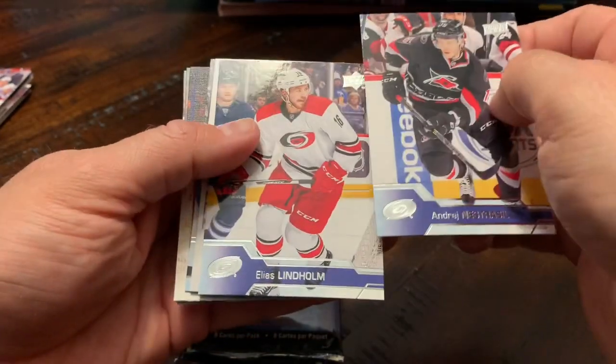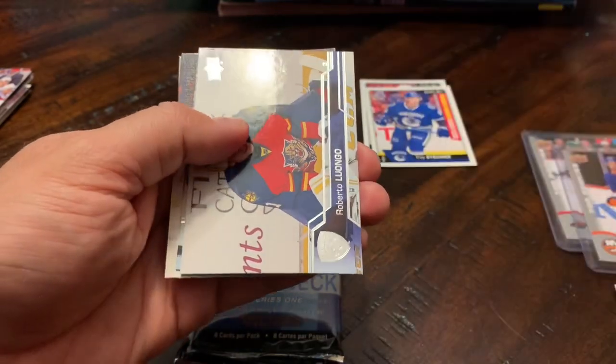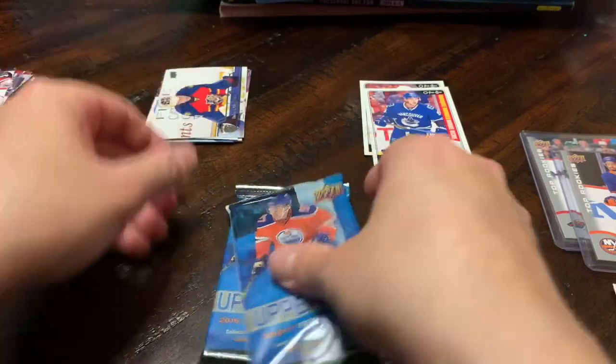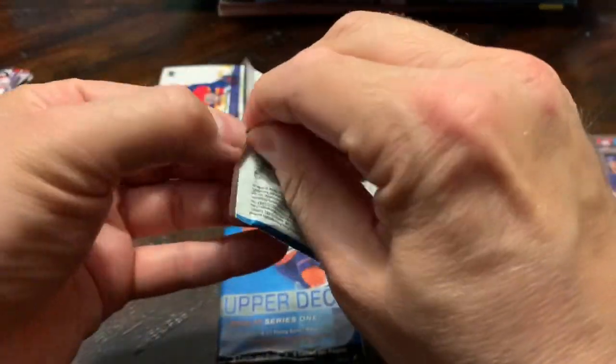Andrei Nestrasil, Elias Lindholm, Roberto Luongo — and we got a young gun here, we'll save that for last. Pack number two.